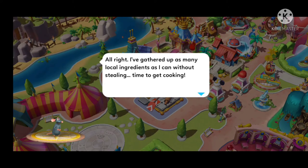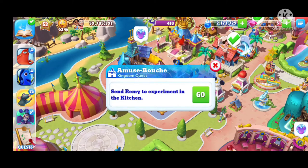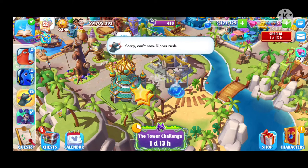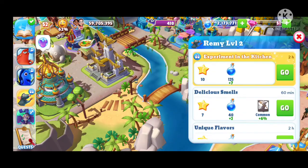I have gathered as many local ingredients as I can without stealing. Time to get cooking — I'll concentrate on the starter first. I had this idea for a juniper terrain but it will need some refining. Amuse-bouche — send Remy to experiment in the kitchen. This quest is two hours long.